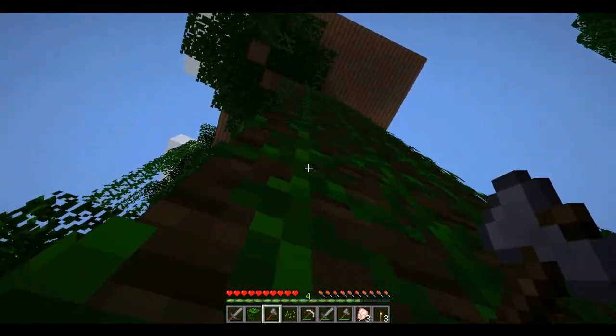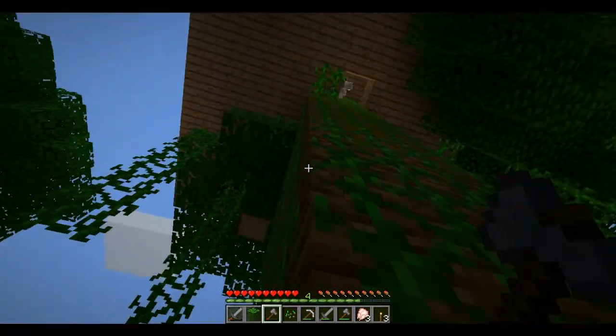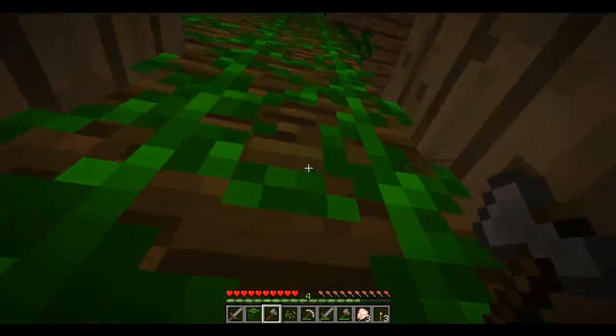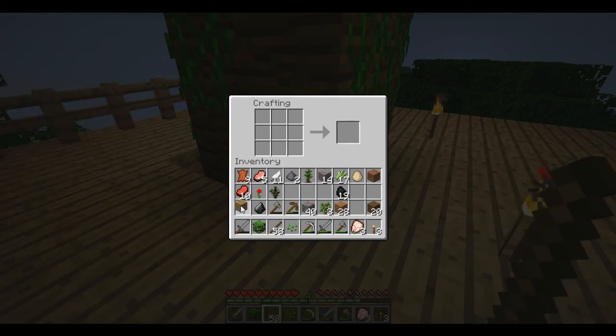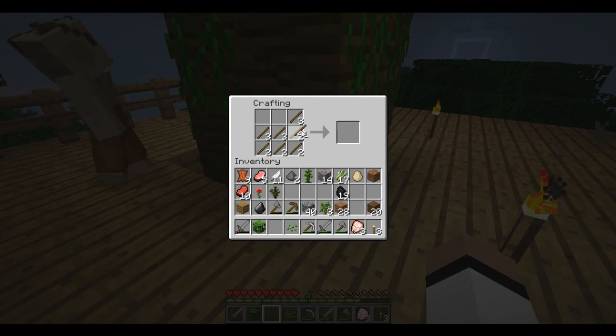Actually, I don't know why we're going up here. Do we actually have anything up here? I'm going to make some fences. I'll put that there and then start... I might make a chest up here. Oh, I'm making ladders. That was close. Good thing I didn't click on them. Well, here's a chest.